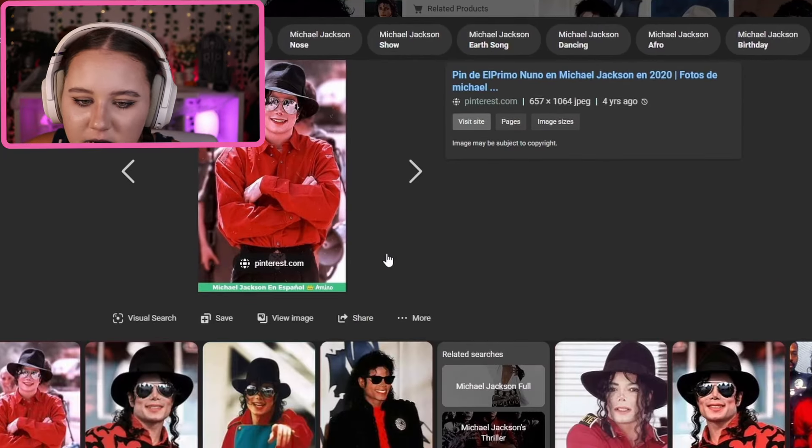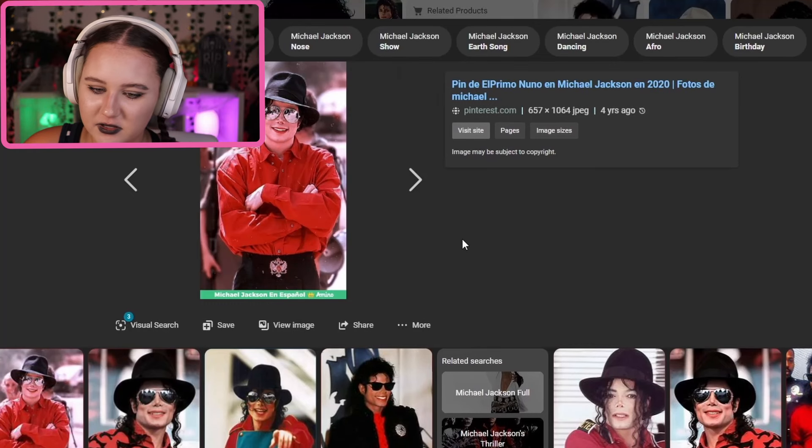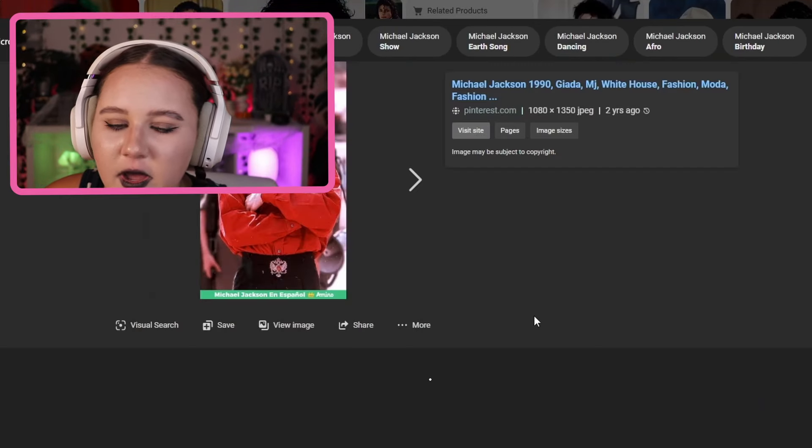He was wearing skinny jeans and a really cool belt. Don't worry MJ, I got your back - I'm gonna give you a really cool belt, this jazzy one here. The belt was gold - I love gold things. Style, actual style! I'll make this bit black there you go. Oh my gosh, yes - it looks the same!